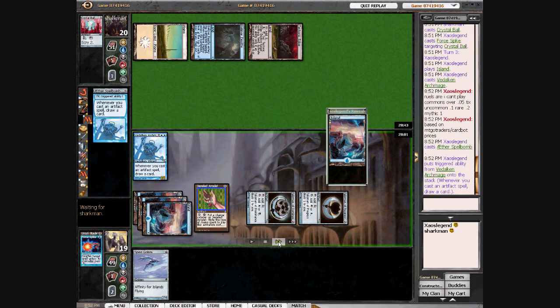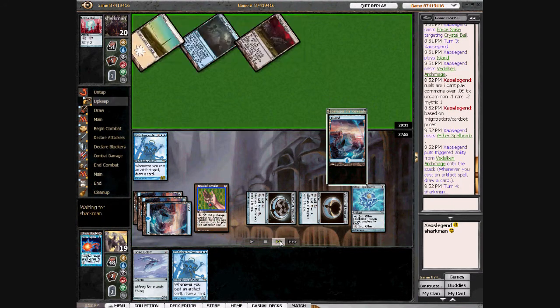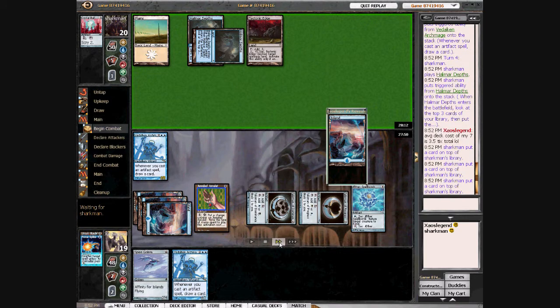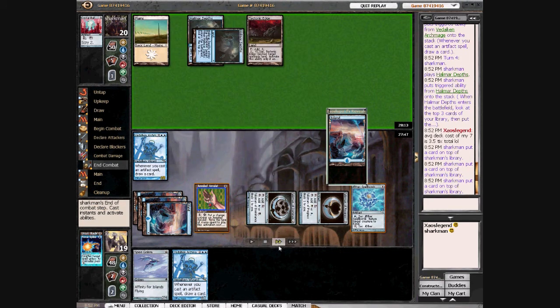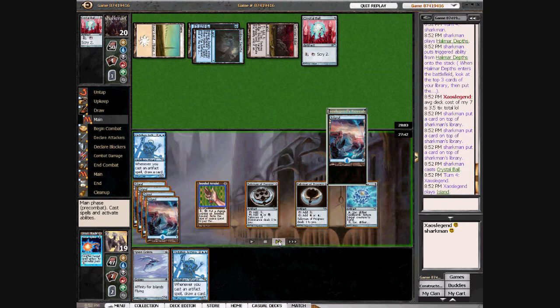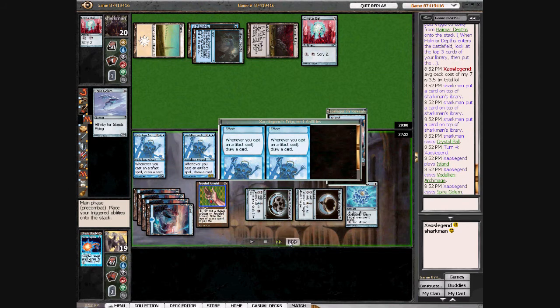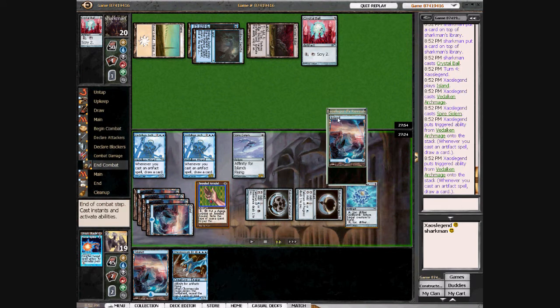We'll get at least one card off the draw trigger. And there's another Archmage — I'm just going to get a little value. I'm going to have some kind of Eldrazi cards. He hasn't dropped that yet. Tectonic Edge won't find the target. There's another Crystal Ball — I really like that card. I'll drop a second Archmage and then play Spire Dolm for two mana, draw two cards. That's it for this turn.